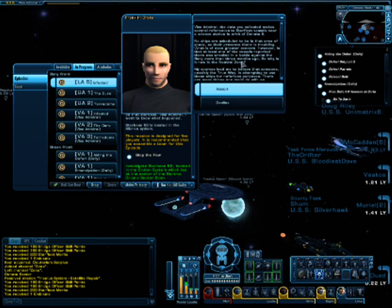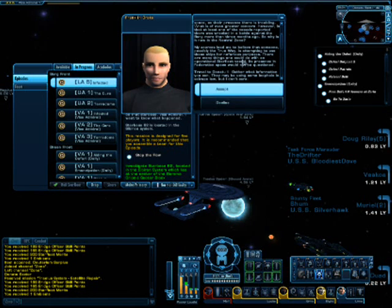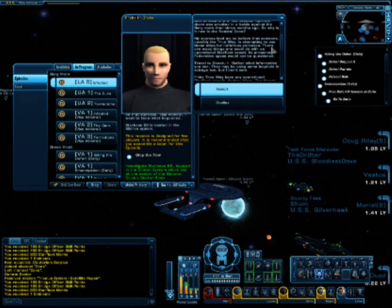I don't know what the hell just happened. So why is it now in the neutral zone? I told you I'm experiencing some caffeine withdrawal, so I'm still a little out of sorts, but nowhere near where I was yesterday. So why is it now in the neutral zone? My sources lead me to believe that someone, possibly the True Way, is attempting to use these ships for nefarious purposes.